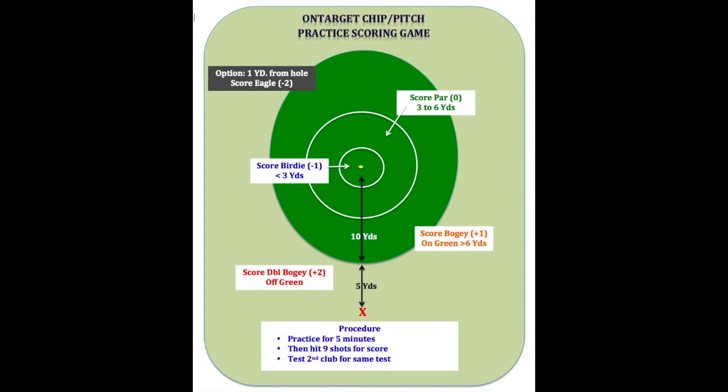From the hitting area you have chosen, select the club you want to test and score. For example, you could use the one in your video. First, practice a little with it until you feel you are dialed in as to how you want to hit it. Then hit nine balls for a score — hit all nine balls to the target tee before you walk up and score them. My game uses a simple scoring system for the nine shots. For each shot inside of three yards, it will be called a birdie and you would score a minus one, just like real golf. To score those shots, walk up to the target tee or stick and pace three steps towards any ball that is close to confirm yes or no for the birdie. Pick up all the birdie balls. For any shot further than three paces but less than six paces, give yourself a par or even score. Any shot further than six paces but on the green, give yourself a bogey or plus one. And any shot not on the green, give yourself a double bogey or plus two.